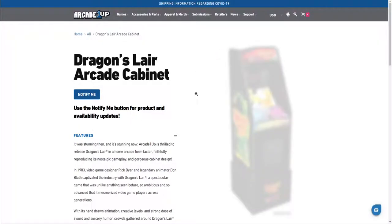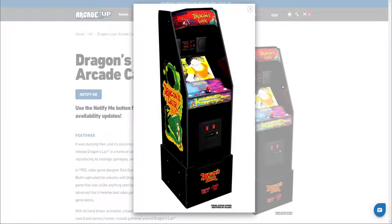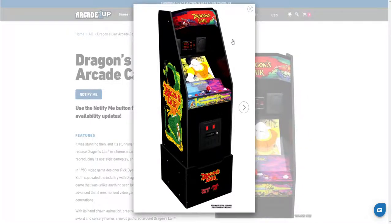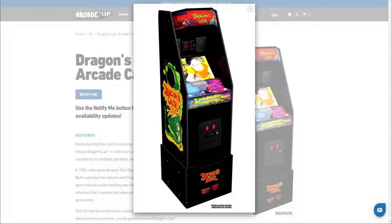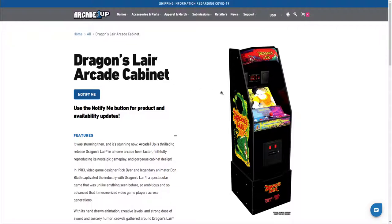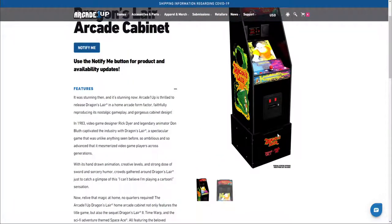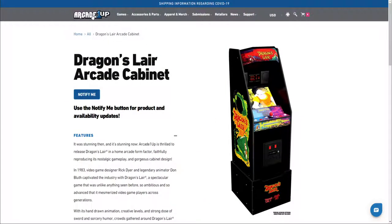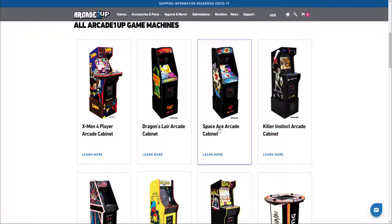Dragon's Lair - the laser disc game - who doesn't love Dragon's Lair? Let's have a look at the artwork. They've even got the design of the marquee right. The wide panel artwork goes into the screen and you've got the slope of the screen as well. It doesn't just come with Dragon's Lair - it comes with the sequel as well as Space Ace. I'm not sure what the pricing will be on these, but you can sign up to be notified when more information comes out.